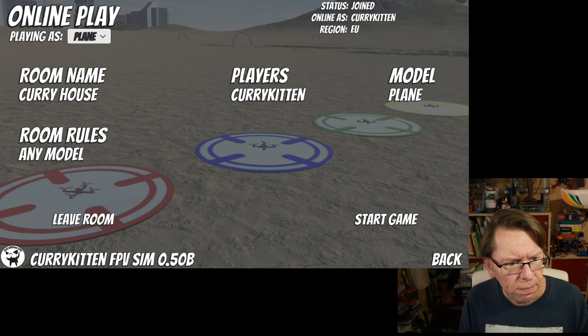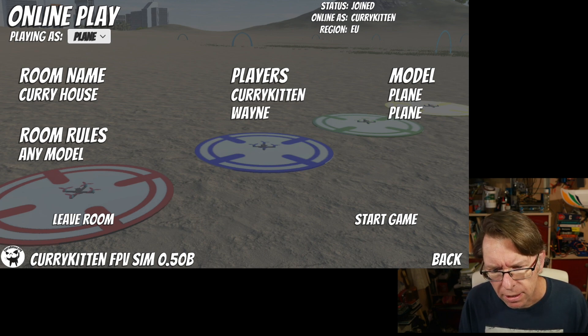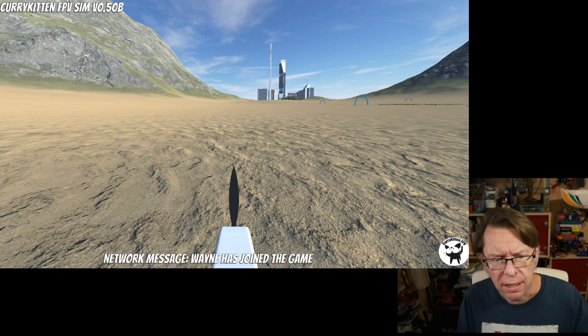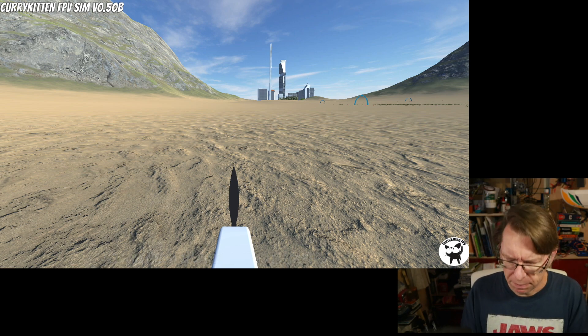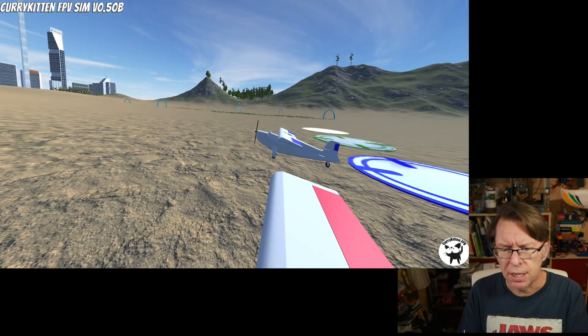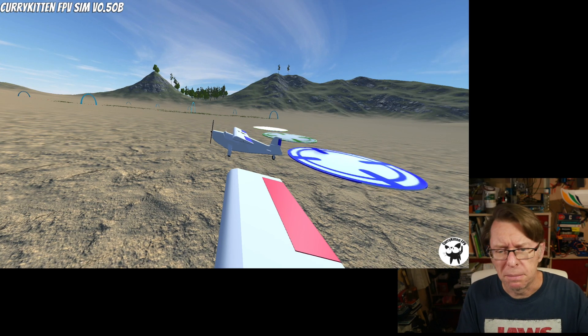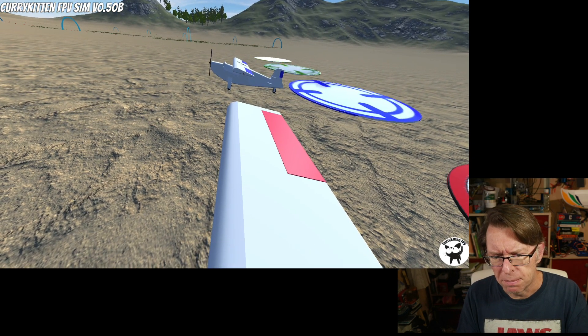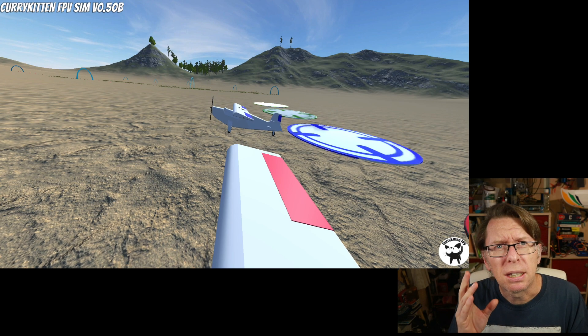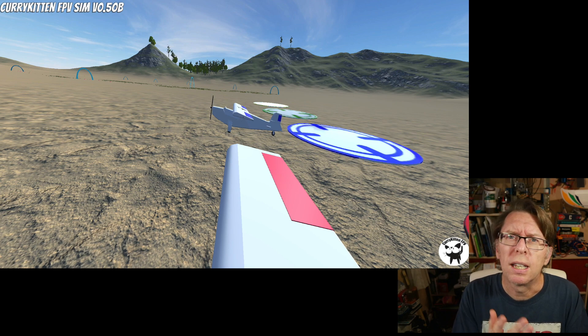So let's set up our own room and have an any-model game — that way we can play as a quad, or if I change over to plane it'll go to plane. I'll have my other player join as a plane as well. Now we've got two players both on plane, so let's start that game. We're in game, we get the normal network message to say that player has joined. We've got our regular controller and on this one I've got pan and tilt. You can see the other plane there — we've colour coordinated the numbers of the players, so player one is red, player two is blue and green.